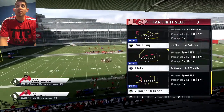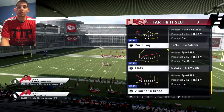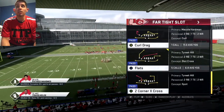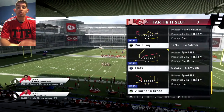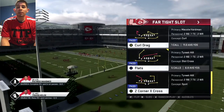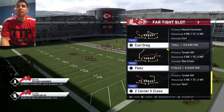Hey guys, Gomp Coach here from TryThisPlay.com. I'm bringing you a crazy tip at the far tight slot in the West Coast Offensive Playbook. A lot of pro players like to run this formation when they use the West Coast along with Bunch Week as well. I want to show you how to run this one play touchdown the most effective way possible. There's a little hot route that I like to do — I like to slant the slot — but we're going to get into that. So we're going into the far tight slot.